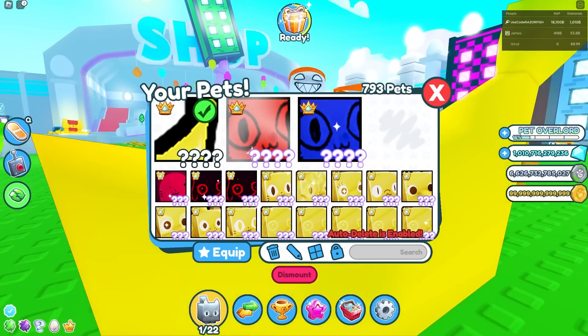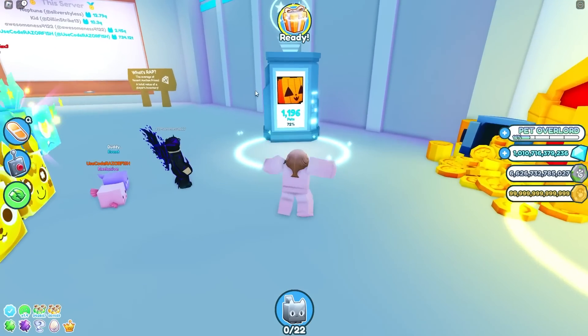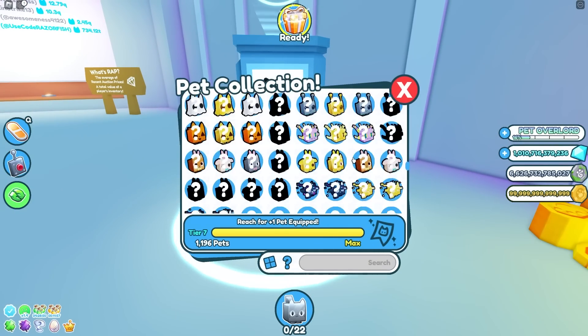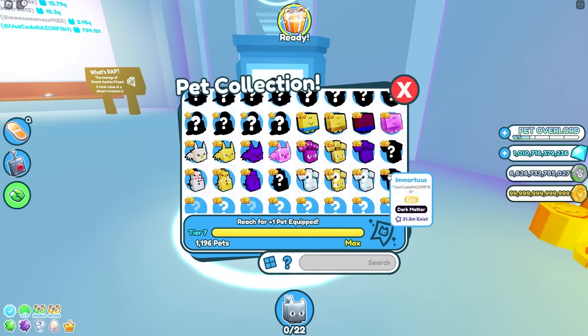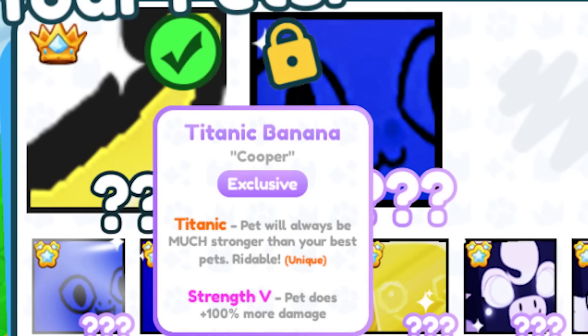It's a Titanic for free. So in Pet Simulator X, there is this new secret pet that like no one has, bro. It's very, very rare and it doesn't even show up in Pet Index. That's how rare this pet is. And it's a Titanic pet, not a huge pet.